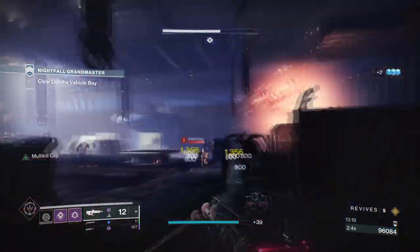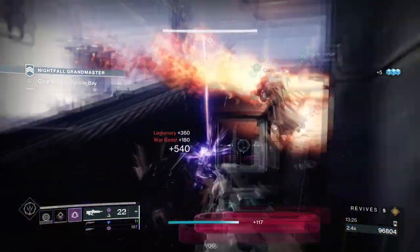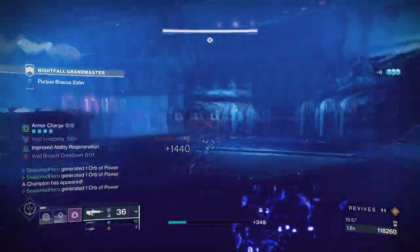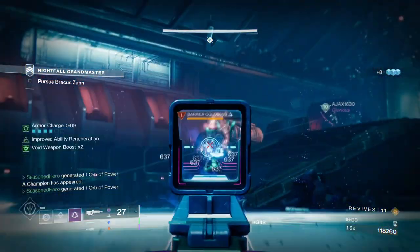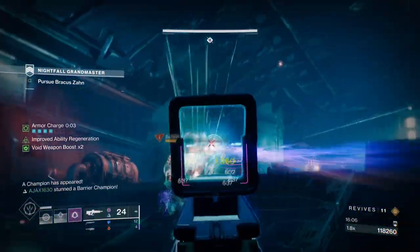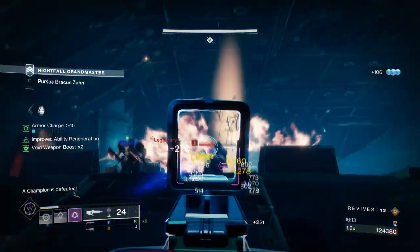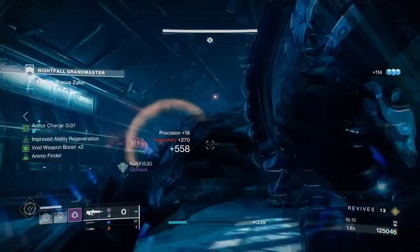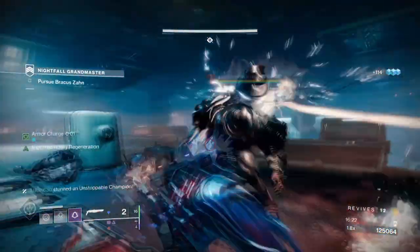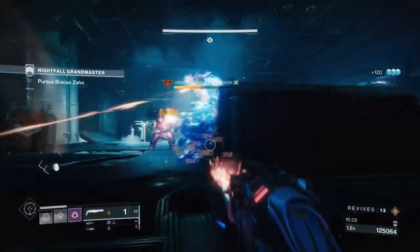Outside of generating heavy on the fly, you can debuff groups of targets via your super or finishers, go invisible whenever you desire, and ultimately have the highest survivability rate on the team — ideal for Nightfalls. The build isn't solely for grandmasters; it also works great for Legend Nightfalls, master dungeons, and master raids. As long as you meet the exotic requirements to activate your mods and exotic, you'll have one of the best support Hunter builds for this season and probably the next.